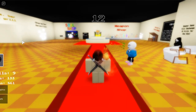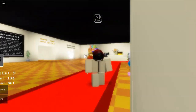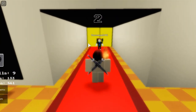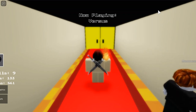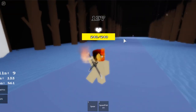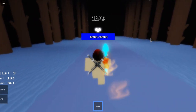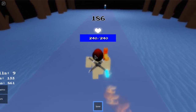Hey guys, welcome back to another video. Today we're going to be going over how to get easy wins in Undertale Judgment Day. The trick is this alt account I can control with my phone. You need a private server for this too, so there are only two people — you and the alt account — meaning no matter what, you're gonna get a win.